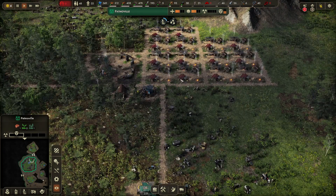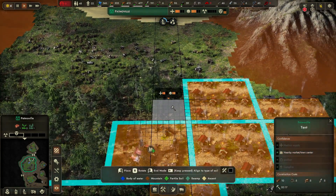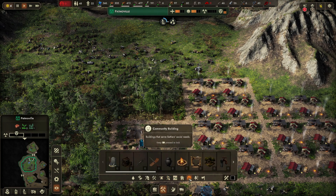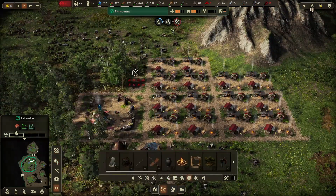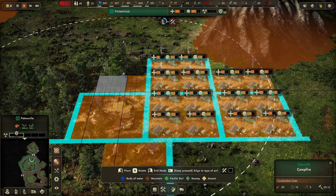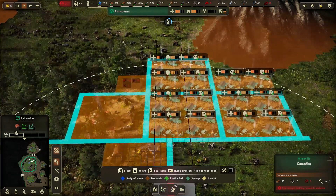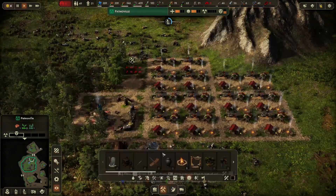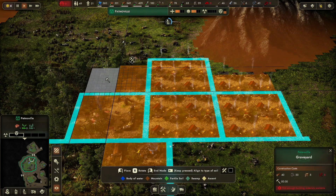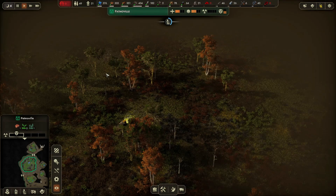I'm quite tempted to build a few extra houses to get some extra kids. We also need to save some space for the buildings we've unlocked like the pavilion — it has a large area and makes people happier. Let's also build a campfire; it has a slightly smaller radius. Let's build both, and we might also need a graveyard. We need a few more tools for those, so we have to wait — but I think this will help out with our town.